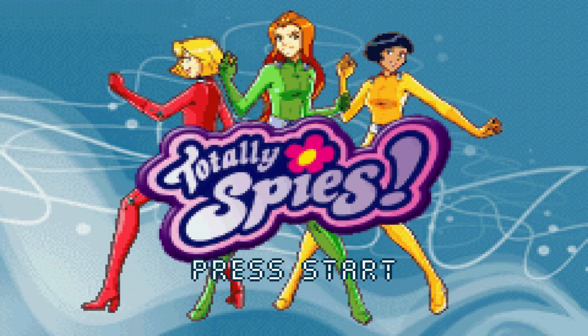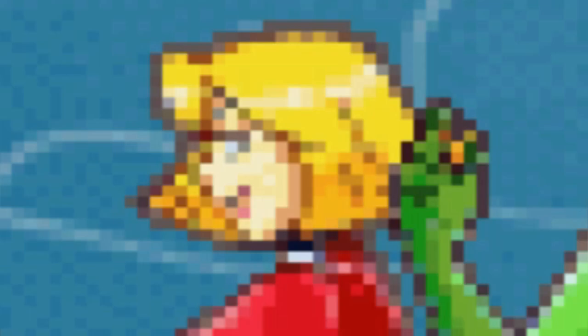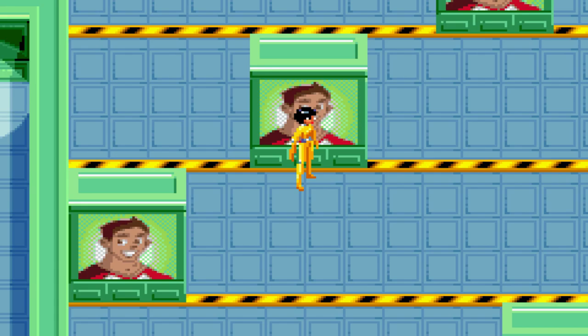Welcome to Totally Spies — that's its entire name, Totally Spies. Similar to the popular kids show, Totally Spies is about Sam, Alex and Clover, spies who try to save the world from an evil villain every episode. But in this game they do it by beating 16 whole minigames.